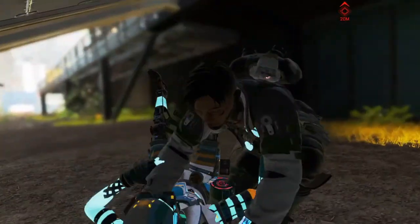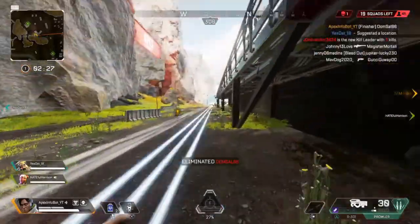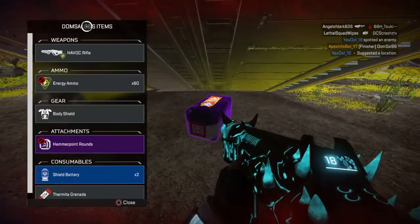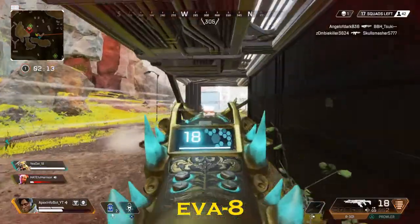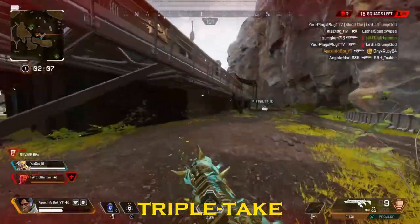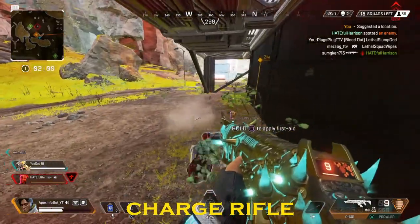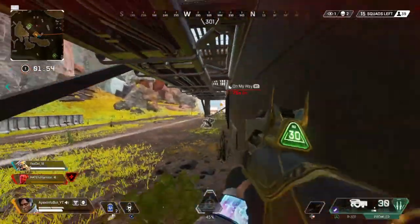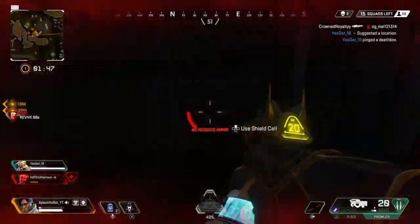There are new fully-kitted gold weapons in the loot pool, including all tier-three compatible attachments, the hop-up, and specific optics. There's a gold Flatline with the 1x-2x optic, a gold EVA-8 with the 1x threat scope, a gold Triple Take with the 4x-10x scope, a gold G7 with the 2x-4x optic, and a gold Charge Rifle with the 4x-10x threat scope. I personally hate the 4x-10x threat scope but it'll be nice for sniping.